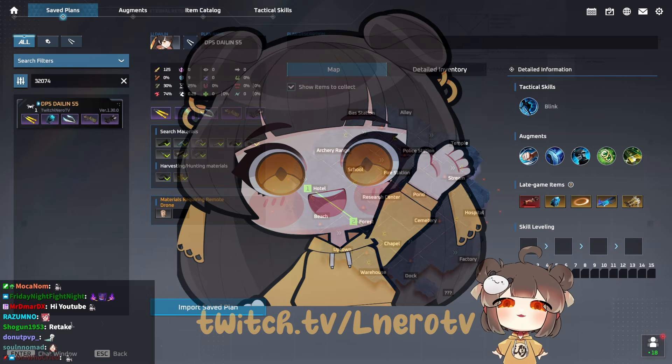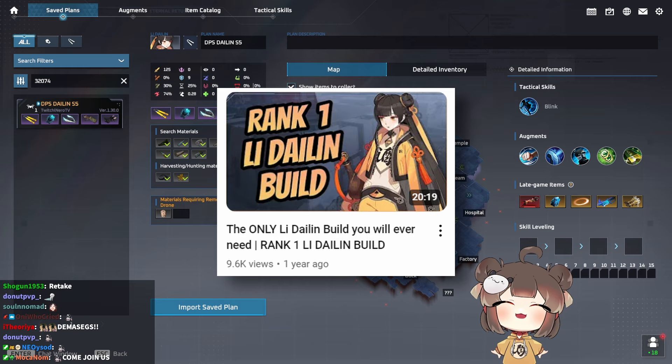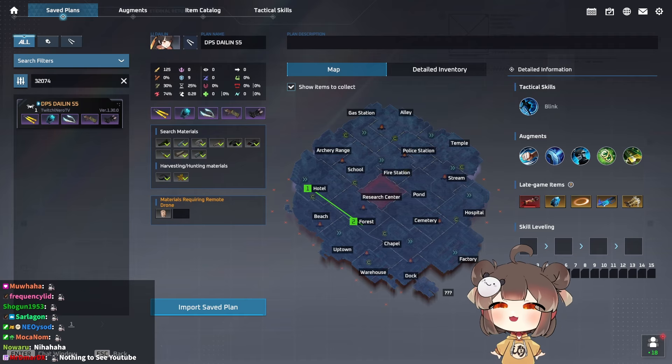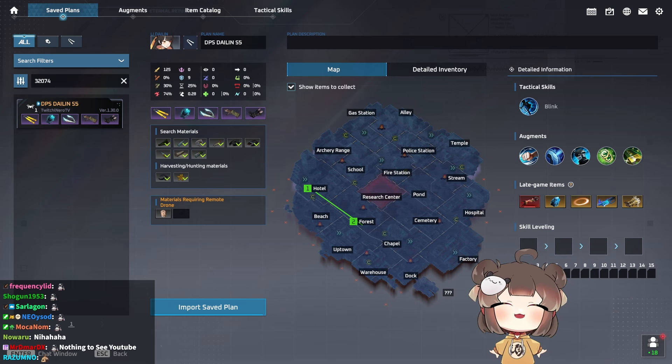What's up YouTube, Dero here with another Eternal Return video. Since a lot of you guys liked the old Li Dai Lin rank one build, I decided to make another one for Season Five, since nunchuck has been the best build for Li Dai Lin at the moment and a lot of people still don't know that.